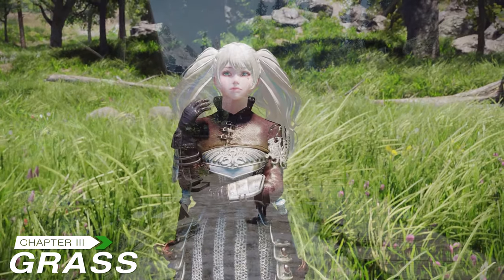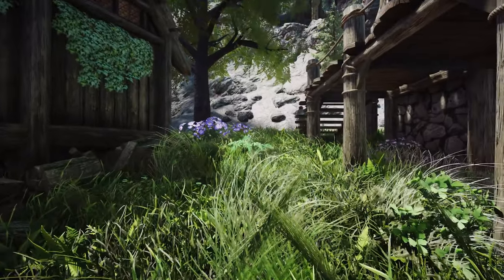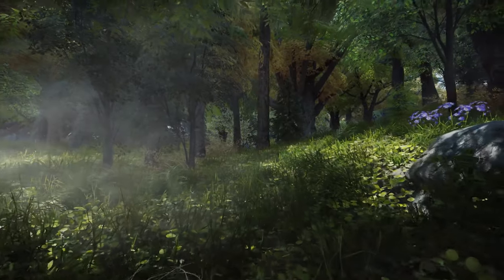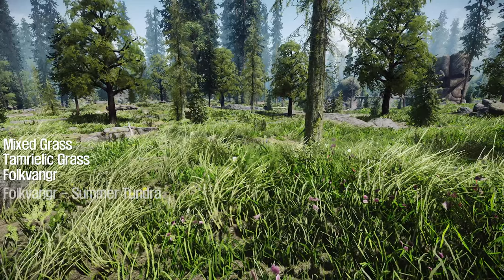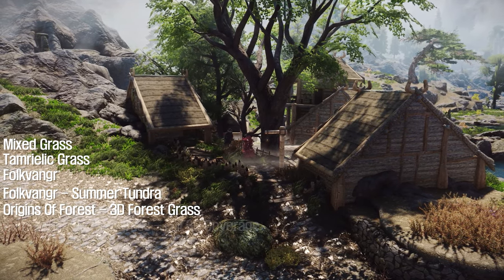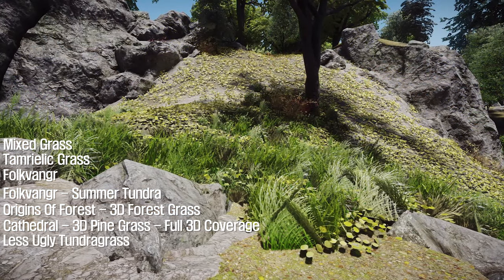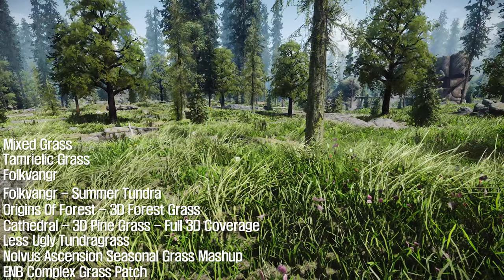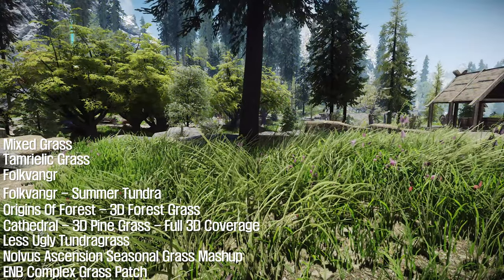Next, let's discuss Grass. In the Grass section, I drew significant inspiration from Nulvis Ascension. For the Grass setup, install Mixed Grass and Tamrielic Grass, then add Folkvanger Grass and Folkvanger Summer Tundra in that order. Next, install Origins of Forest 3D Forest Grass, then add Cathedral 3D Pine Grass full 3D coverage. Proceed to install Less Ugly Tundra Grass and Nulvis Ascension Seasonal Grass Mashup. Finally, apply the ENB Complex Grass Patch for Tamrielic Grass, Folkvanger Summer Tundra, Origins of Forest, and Cathedral 3D Pine Grass.